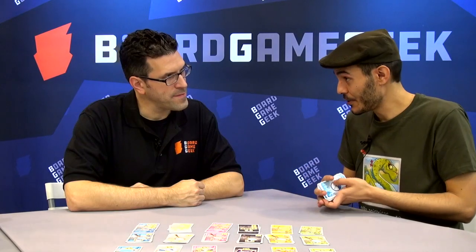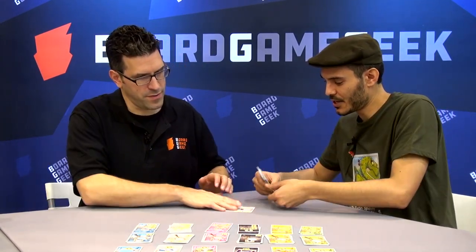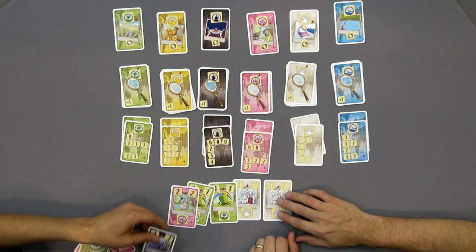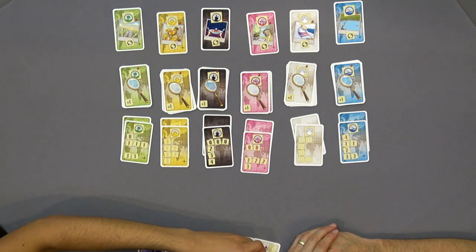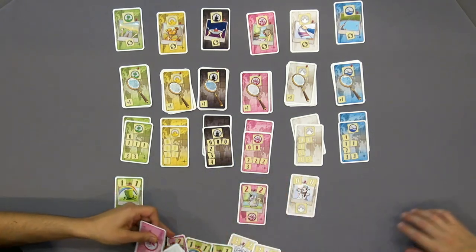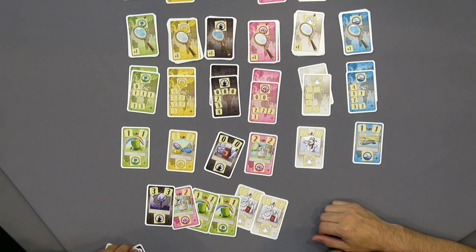Depending on the number of players, some cards are displayed openly. In the setup, you're going to have a hand of six cards — they're random, so they could be from any color. And then, depending on the number of players, there's going to be some information open from the beginning of the game, like one of each. This is open information for everybody.